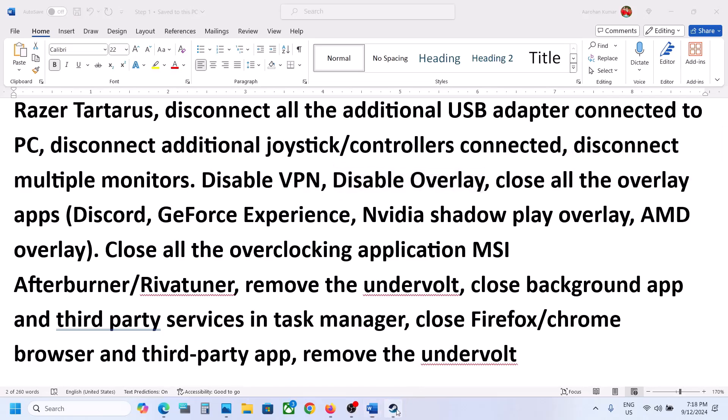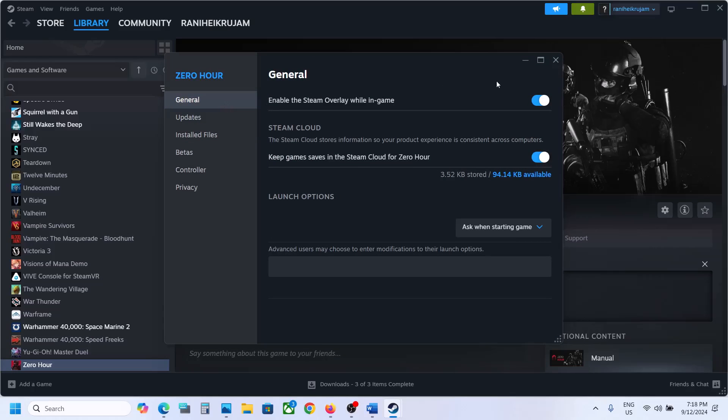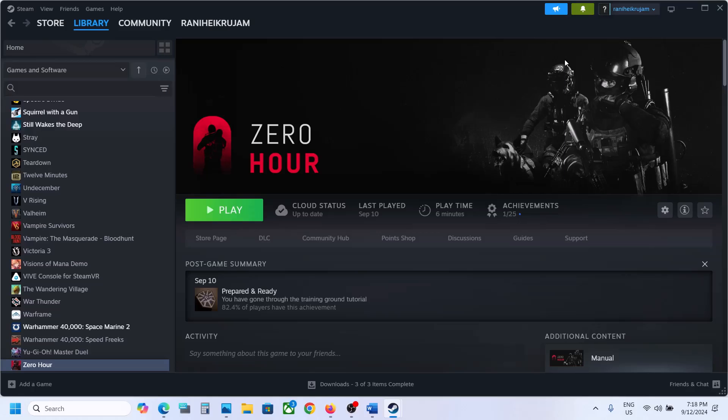Disable overlay. For this, go to Steam, right-click on the game, select Properties, and go to the General tab. Turn off the option which says 'Enable the Steam overlay while in game' and then check.